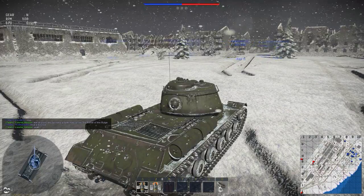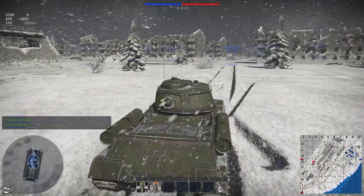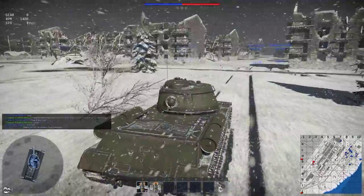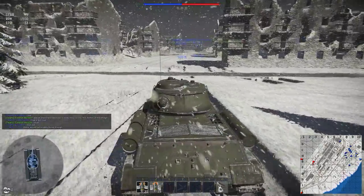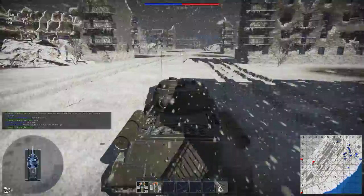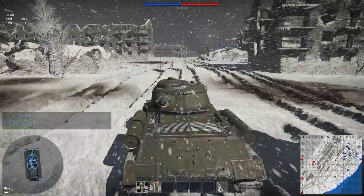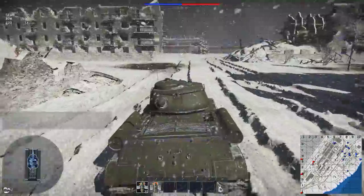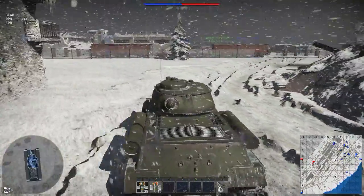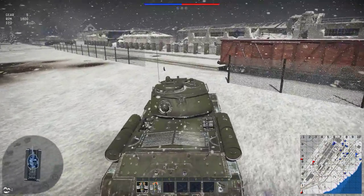Hey guys, this is Nathan again and I'm on Stalingrad. I was playing this map a while ago in the IS-1 and I think it's pretty awesome because I'm in the home place of the Russian tanks. Stalingrad has a tractor factory here which, at the beginning of the war — I think this is true but I'm not too sure — they converted it into a tank factory due to the cost of the war and the tanks they needed.